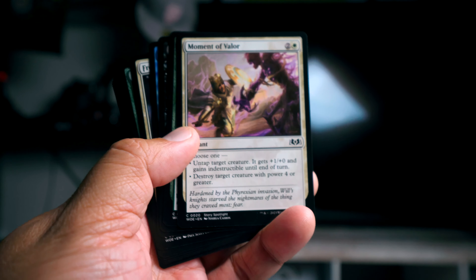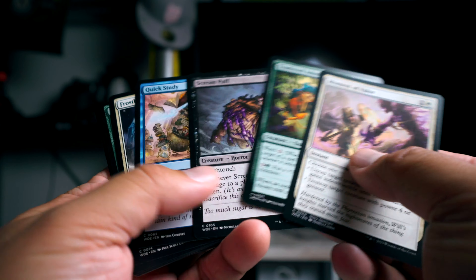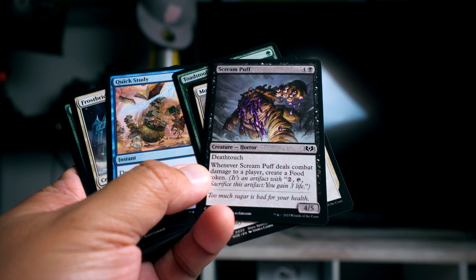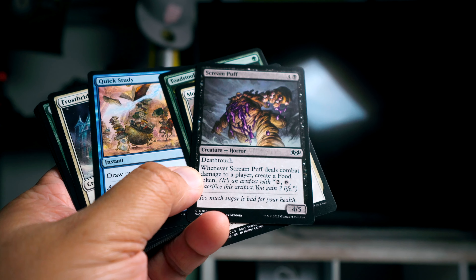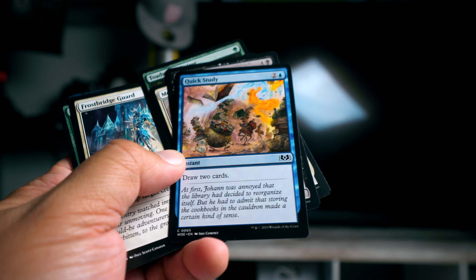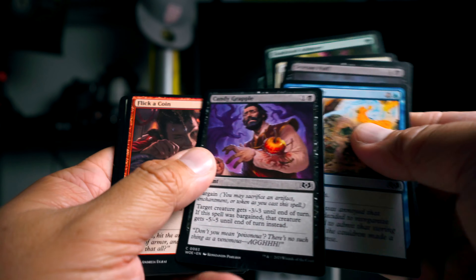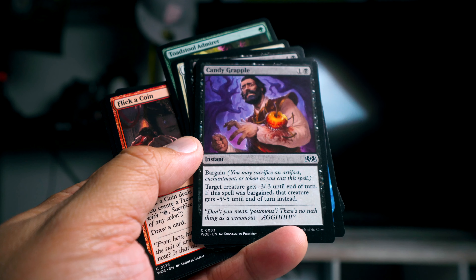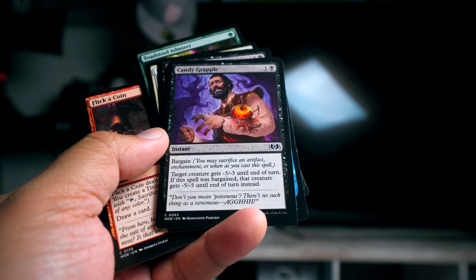Let's see what we would pick. I think we got some really nice cards in this particular pack, some different cards than what we've gotten before. I really like Scream Puff - it's a great creature, four or five with deathtouch, and when it deals combat damage to a player you can make a food token. Quick Study - draw two cards at instant speed, yes please.